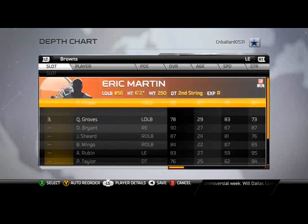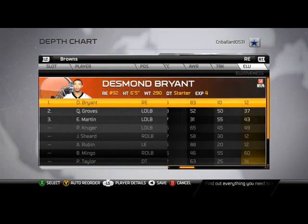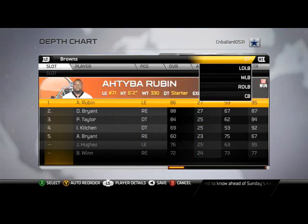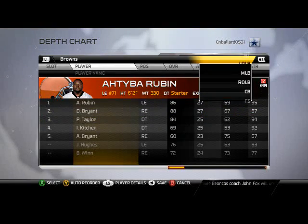Paul Kruger, and then we have the backups there. Right end, we've got Desmond Bryant — in my opinion, one of the most underrated players in the game with that 6'5" frame, 87 strength, and 83 awareness. Not too bad there. Defensive tackles — we don't really use defensive tackles in the 2-3-6, but this is how it would be if we were to use them.